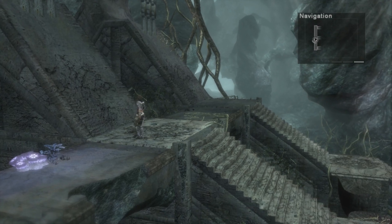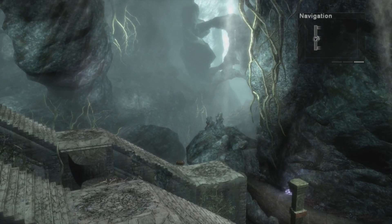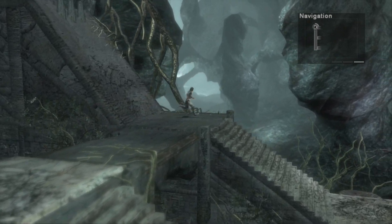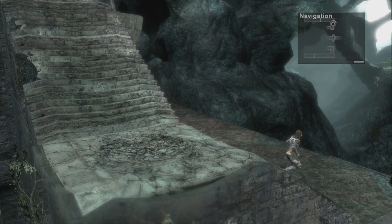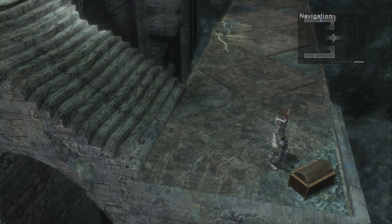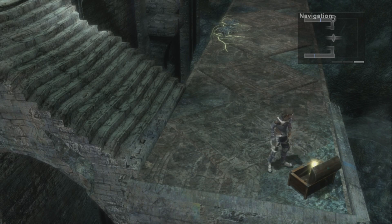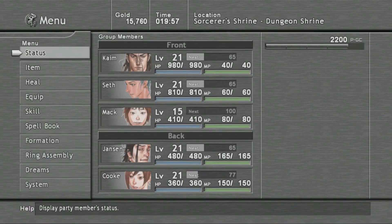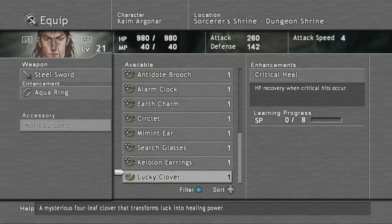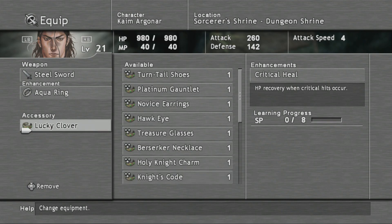No more boulders. There's a chest there - didn't even see that. Come to me, chest. I didn't even see this area! Lucky Clover - let's see what that does. HP recovery when critical hits occur. Let's get that equipped.